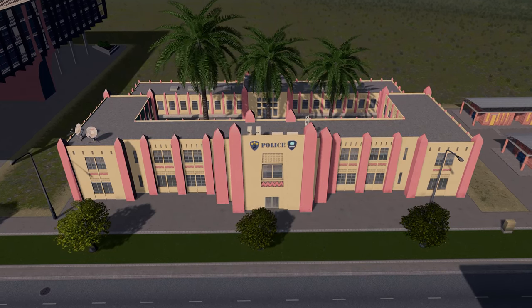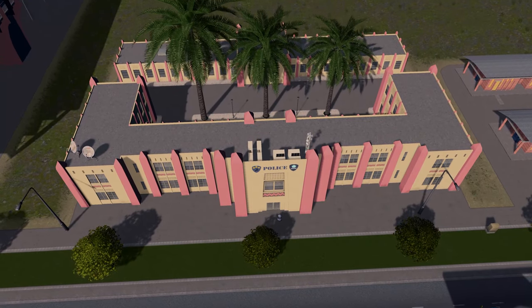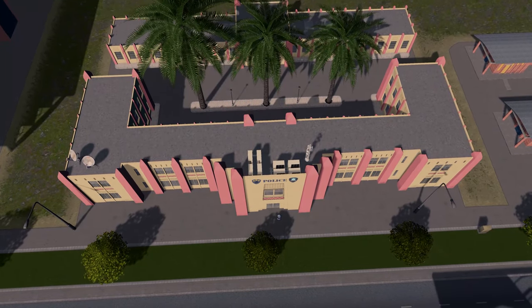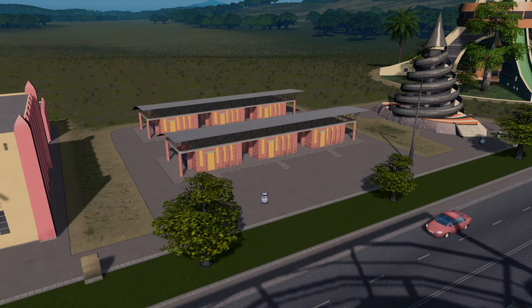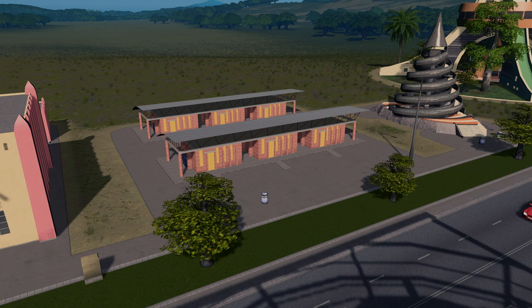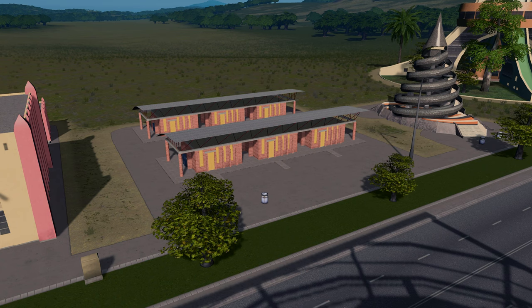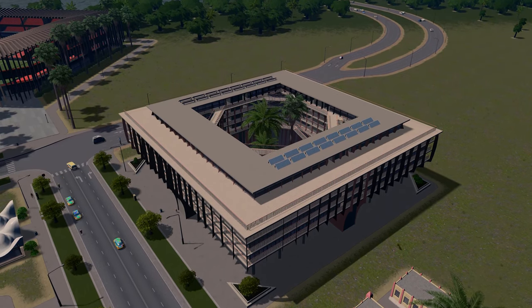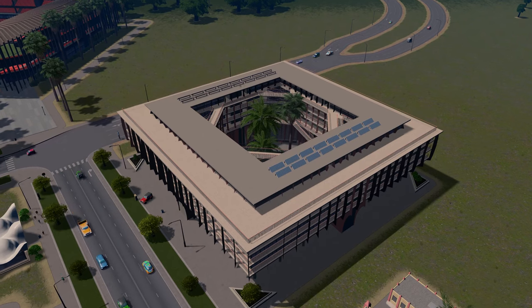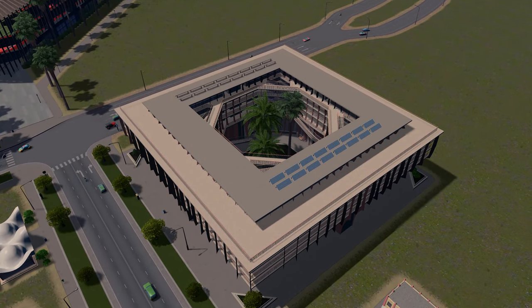The service buildings are nice looking assets but within context — the police station I really like it, but it wouldn't sit particularly well in amongst all the standard Cities Skylines assets. The school is totally on theme, I have to commend that, but again we don't have enough assets in this pack alone to create an entirely African themed city, so it would be very tough to blend this in realistically. The National Library though — that is one heck of an asset and is a reason to buy this pack alone. I absolutely love this one and it would work super well in a city of any kind.